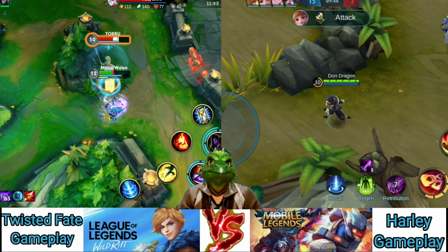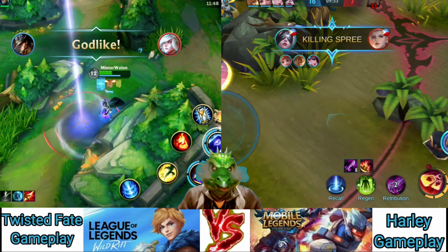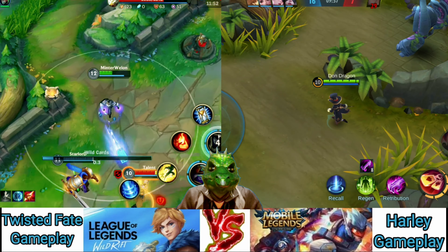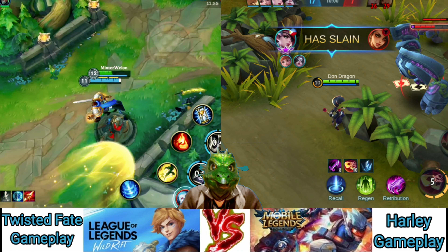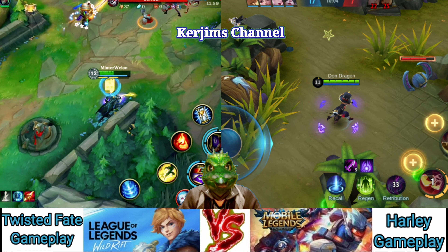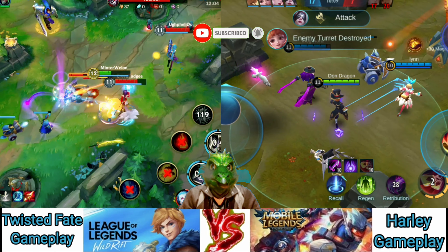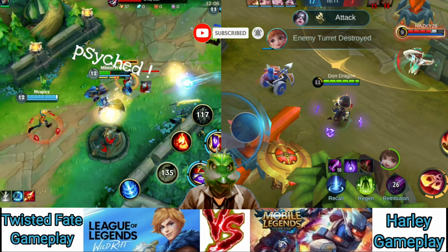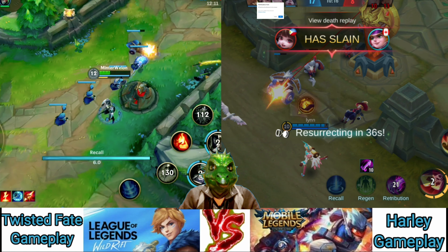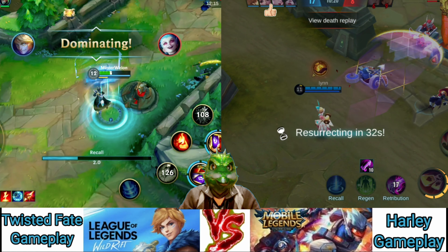Stacked Deck is essentially an auto-attack enhancer — every four attacks, your basic attack deals extra damage. It's not a major focus unless you're building attack damage instead of ability power, in which case you might want to max this ability. It also passively gives you a little more attack speed. You can use it to guarantee last hits on minions if you're having trouble with just his basic auto-attacks by watching for the deck of cards rotating around your body.